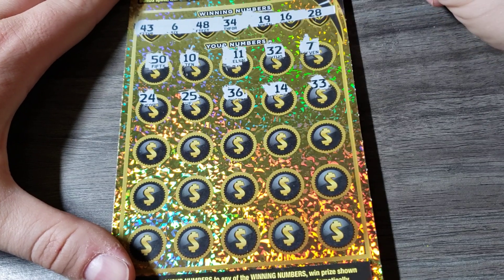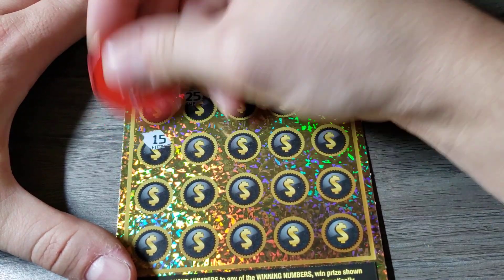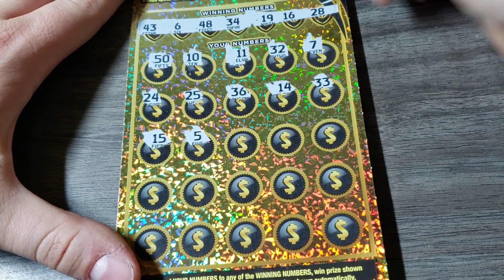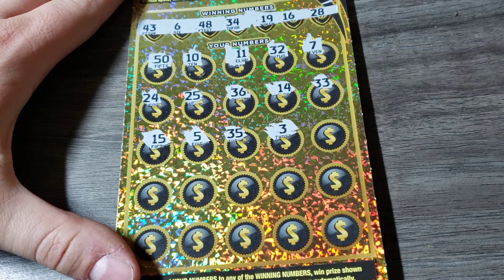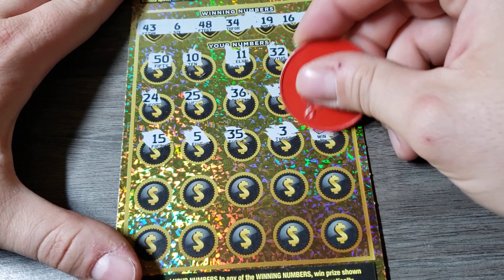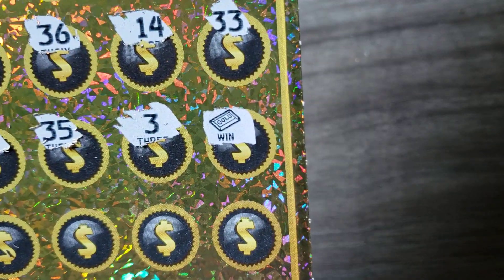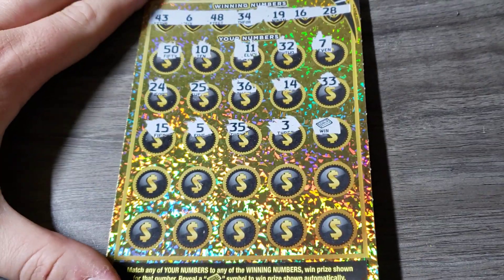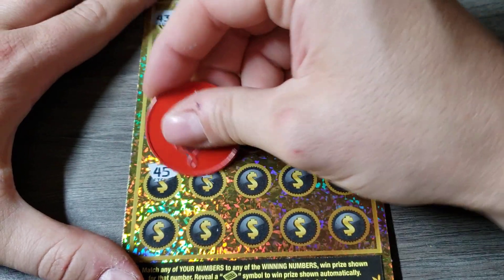I was only going to get one, but I couldn't leave the last one hanging. 9, 15, a 5-er. Hopefully it was a good choice. 3 — oh, there we go. We got a win. Lost my way. Here we go. 45. Now let's find the 20x.